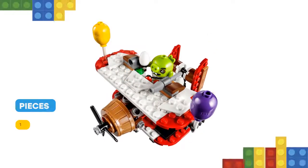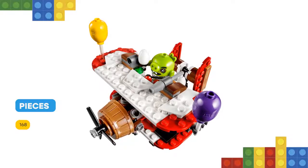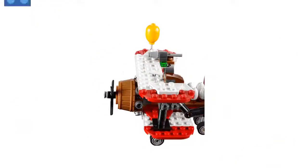Includes 2 figures: Red and Pilot Pig. The Piggy plane features a spinning propeller, landing wheels, cockpit, joystick, and 2 flick missiles.